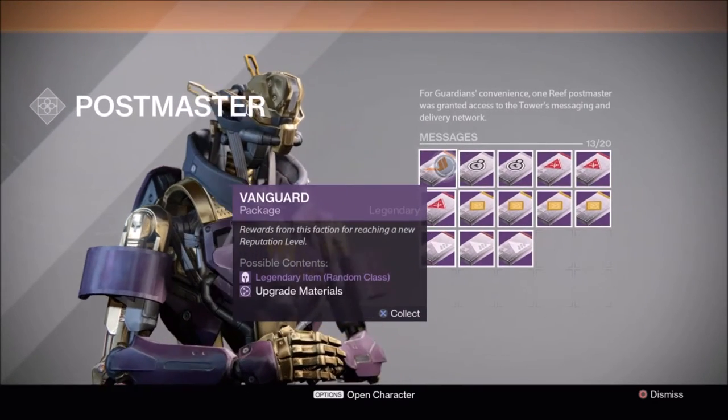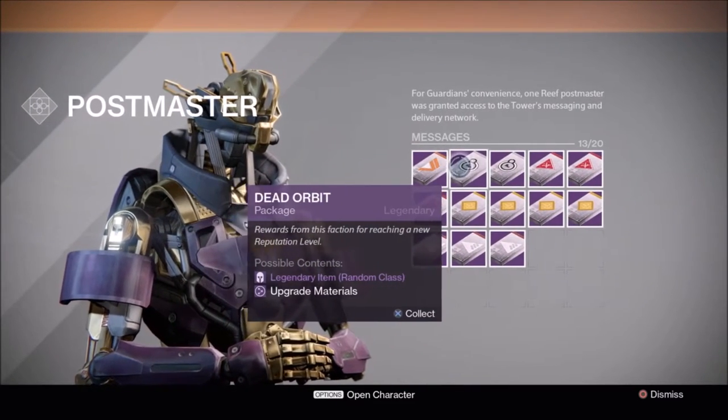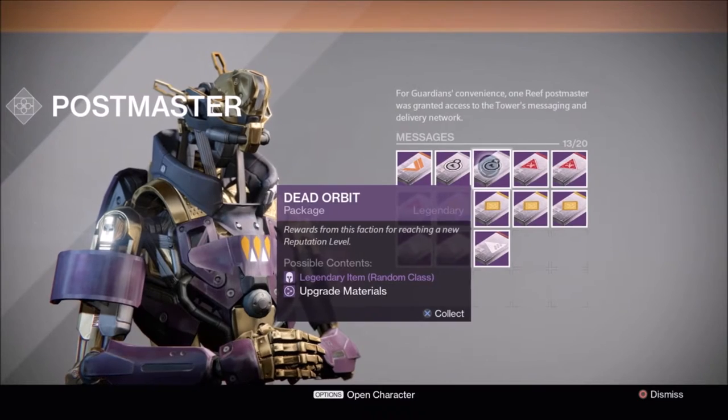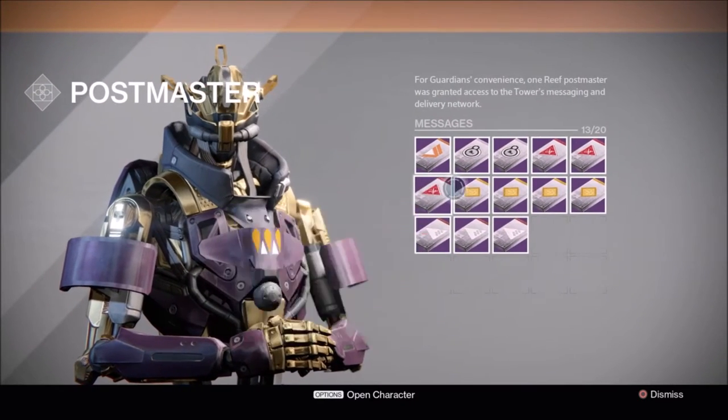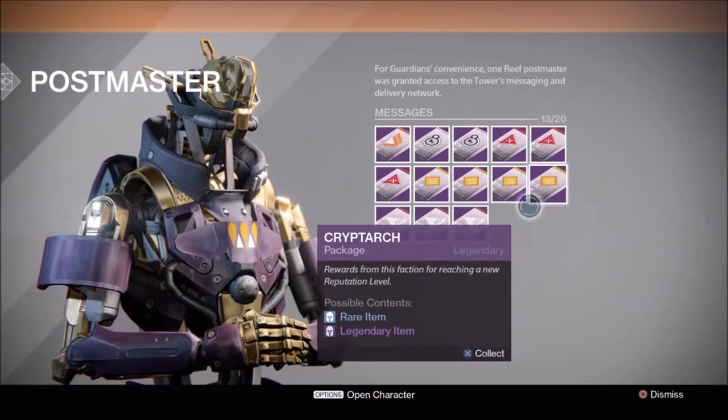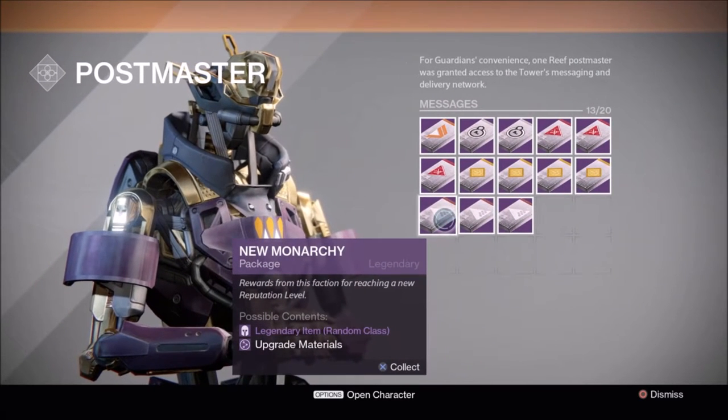As you can see, we have one Vanguard, two Dead Orbits, three Crucible packages, four Cryptarch packages, and three New Monarchy packages.